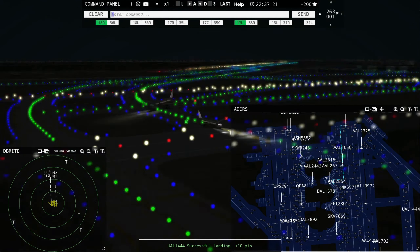American 84 requesting push and start. American 2854, continue taxi. Spirit Wings 971, continue taxi. Qantas 8, continue taxi. American 2192, runway 18 right, cleared to land — runway 18 right, cleared to land, American 2192. American 2585, contact departure on 125.125. American 2325, continue taxi, cross runway 17 center.